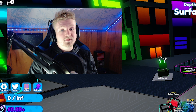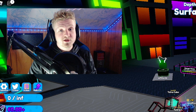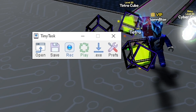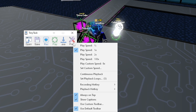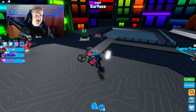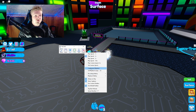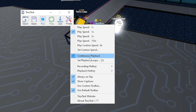We are now on Mining Simulator 2. Now that you have TinyTask downloaded and on your computer, open it up. It's going to look like a little tiny program that doesn't have much to it. The first thing you want to do is head over to Preferences — it'll bring down a drop-down menu. Make sure you click 'Always on Top.' This needs to be enabled; if it is not, the program will exit every time you go back into Roblox.